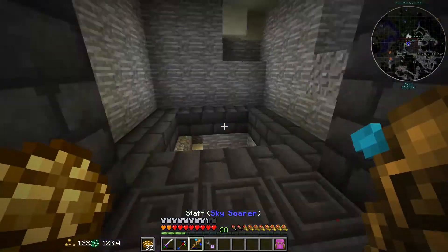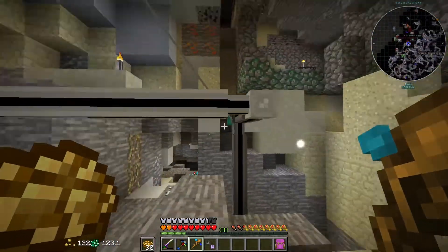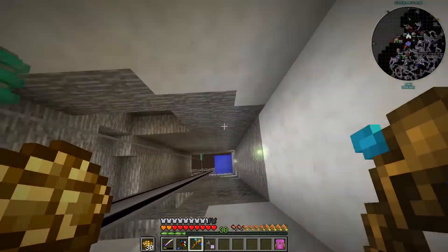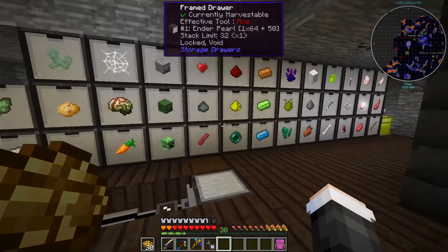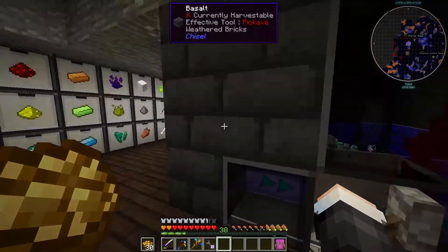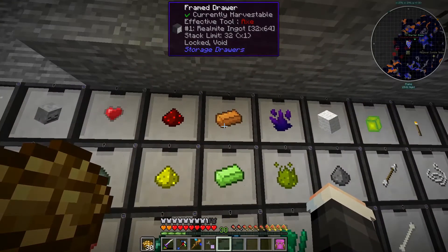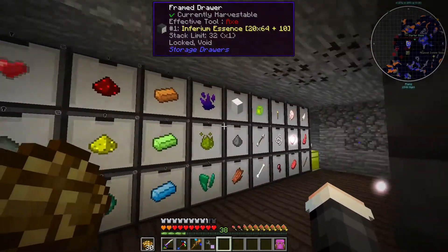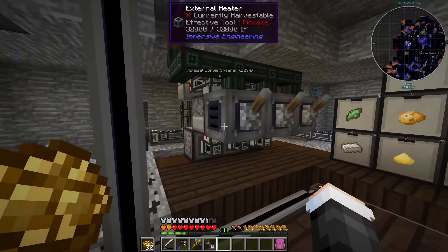Also down here I did some work. I made a new lane going down — I just have a long cable currently, this is temporary, but it's going way down here. I have it hooked up to a drawer controller in the floor in the center so that it hits everything, and all these are being sent into the AE system. You can already see I have a lot more of the divine ingots or whatever, and gunpowder is no longer a problem — 22 stacks.